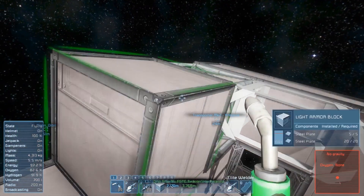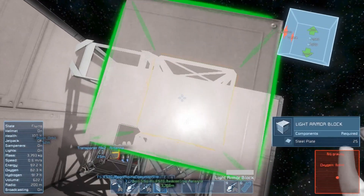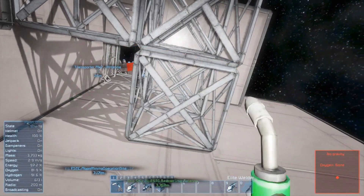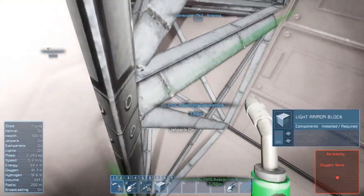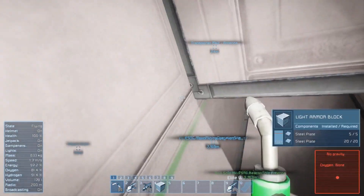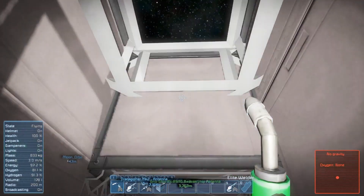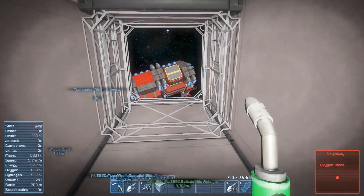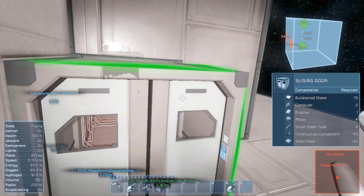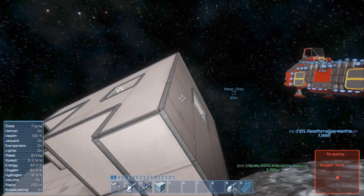Since this is an airlock, we need something like this. I don't have gravity yet so I cannot walk — I have to remind myself not to turn off the jetpack. I'm gonna place some other doors here, and that's the airlock — the only way in or out of the station.